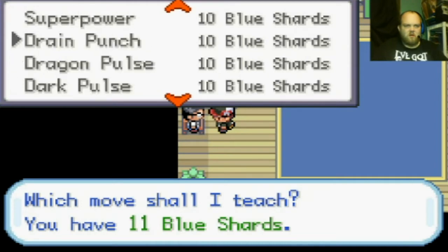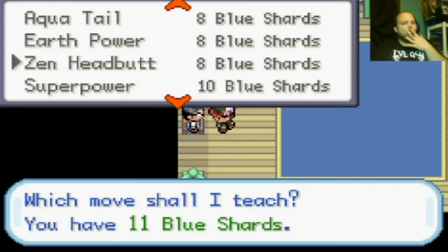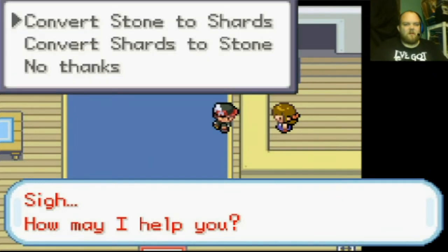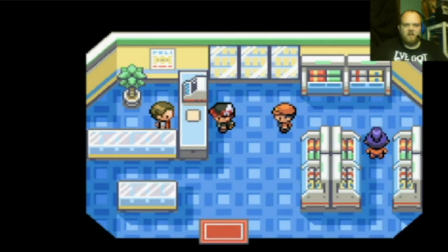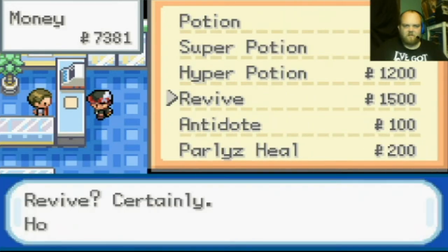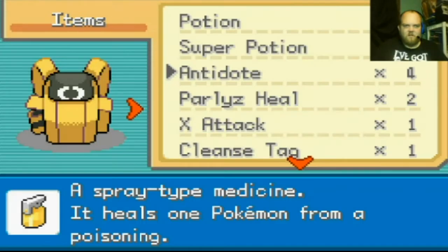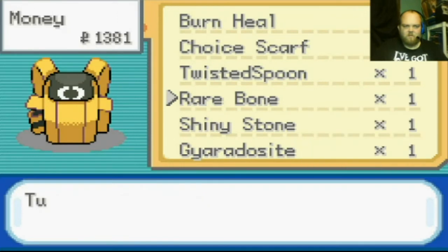Blue is my favorite color. Tell me, do you have any blue shards? Which move shall I teach you? I have eleven blue shards. These moves look pretty good. Shopping in Balloon Town — buying five super potions, three revives, five regular potions, and selling a rare bone to get some money in our pockets.